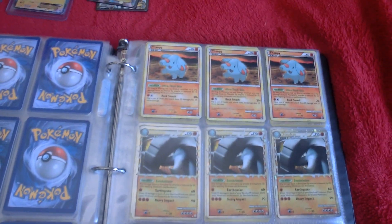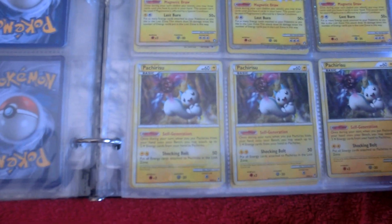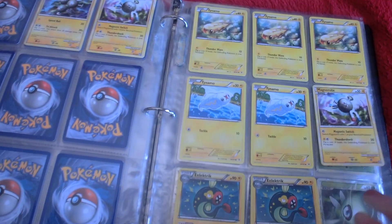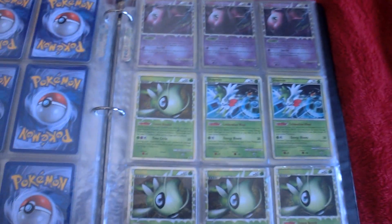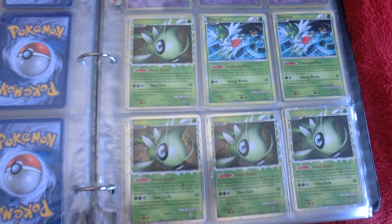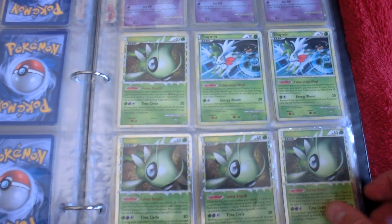Three Donphan Primes and some Phanpys. I got four Magnezones and three Pachirisu. We got some Eelektrik, some Tynamo — I got so much of those. Four Celebis — I'm letting them all go. Shaymin — I will let one go but I need to keep one for myself.